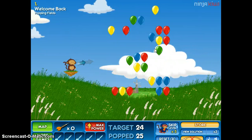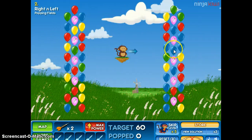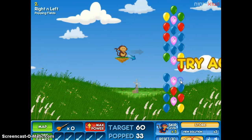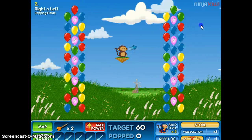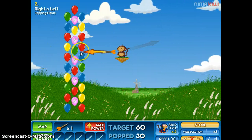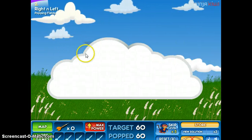Send it - pop four. I got five, so now we get to go to the next level. If you hit those pink balloons, it shoots out tacks. There's a little button that you can hit to have it automatic max power.